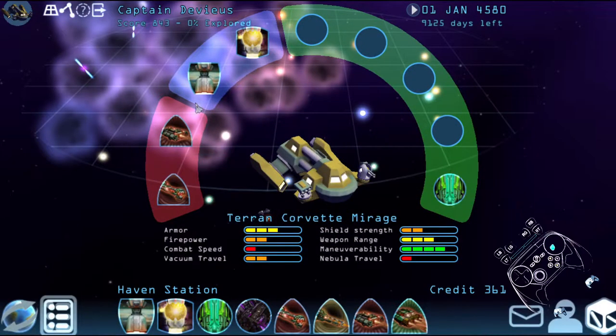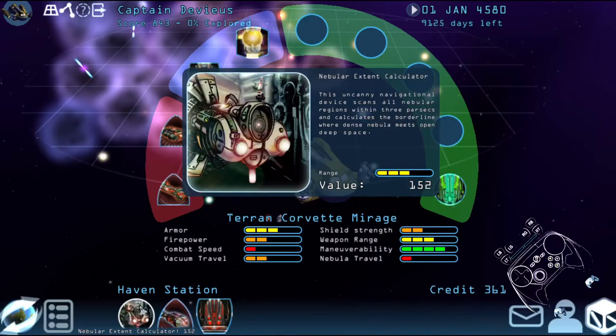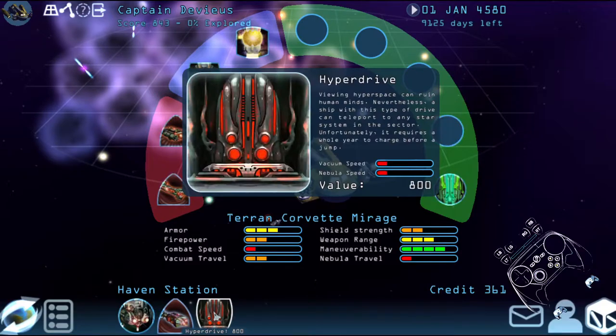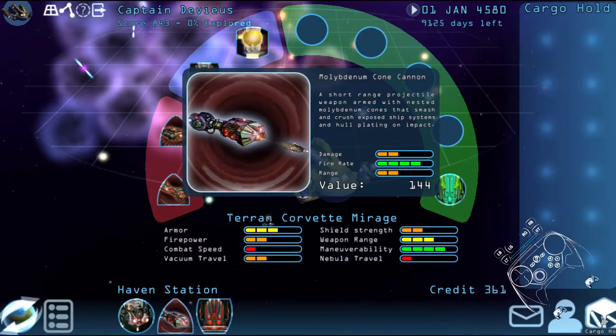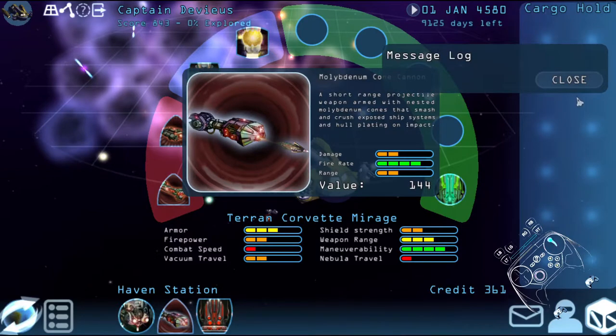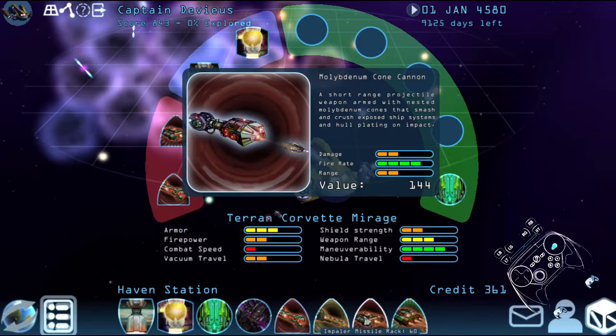Detect starships by their energy signature at a range of 2 parsecs by filtering out star and galactic background noise with powerful hyperwave radio sweeps. I don't know if that's gonna help. Let's trade. Hyperdrive — I didn't have money for it though. Cargo hold, passengers, messages — no messages. Alright, might as well, I guess.